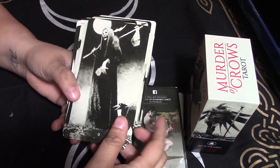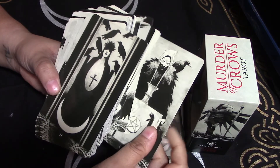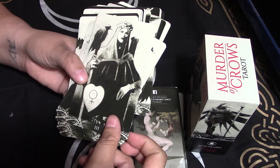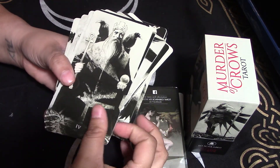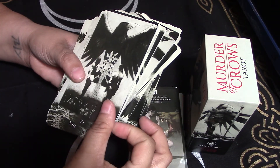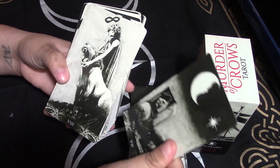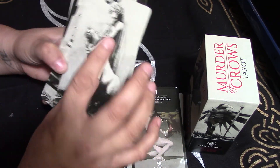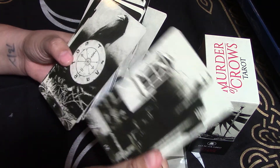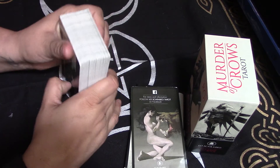So, the Fool. Every card looks very creepy. The Fool. The Magician. High Priestess — she looks like Morticia. The Empress. Emperor. Hierophant. Lovers. Looks like the Chariot. Strength — ooh, that's very creepy. The Hermit. Wheel of Fortune. Justice — she looks like Barry. This is a really creepy deck.